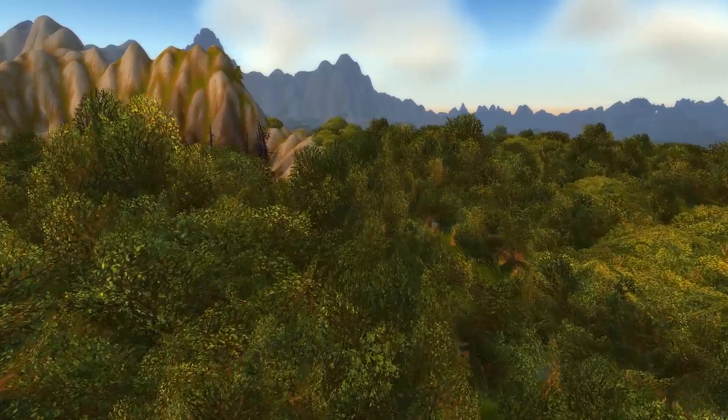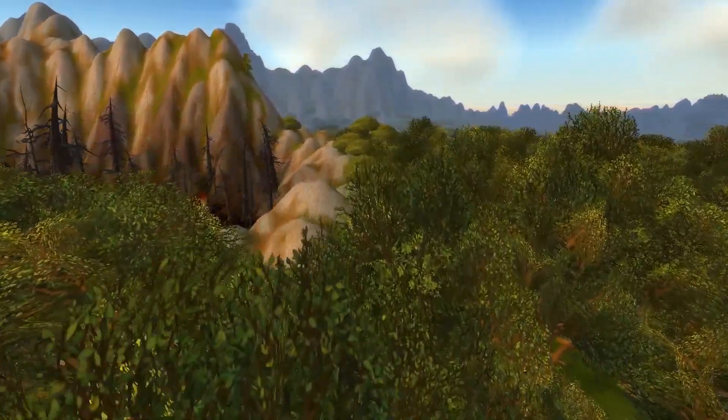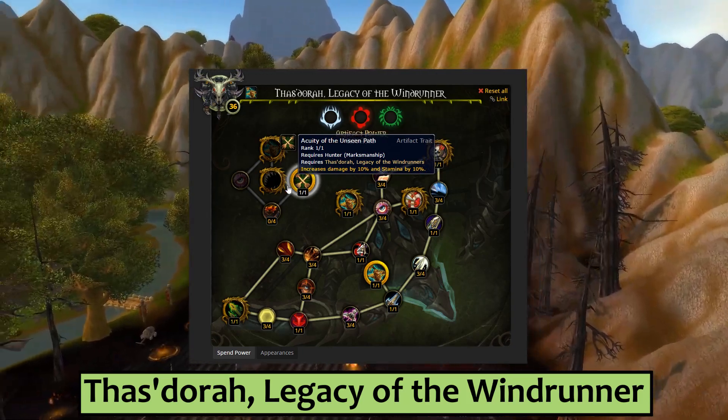On top of that, there are three cool new traits and one generic one that are specific to each Artifact. Let's take a look. All three specs of Hunters start with an Unseen Path trait, granting 10% damage and stamina. From there,